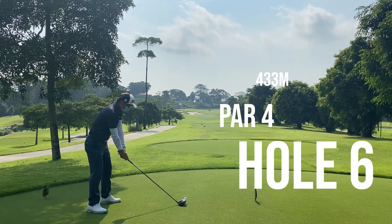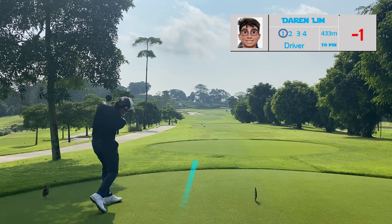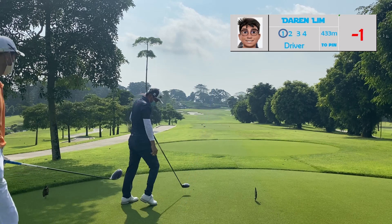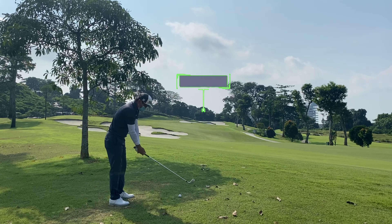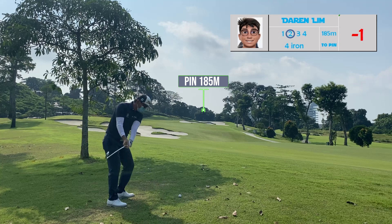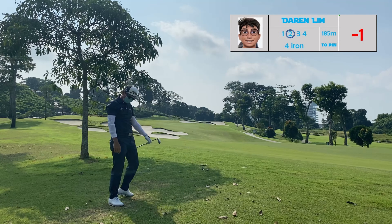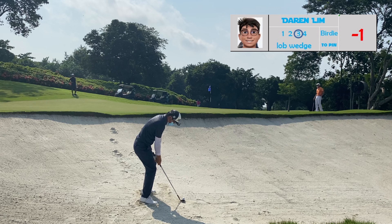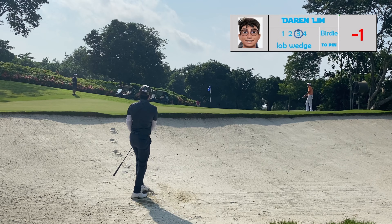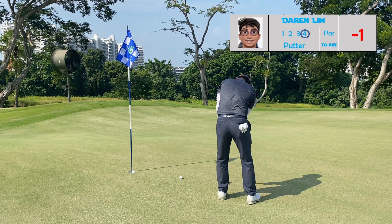Hole six is a new hole — I think they extended it and it's about 433 meters now. On the second shot you'll face an extreme uphill shot. I didn't hit my drive well as I was unsure, leaving me 185 meters to the pin. To carry the front bunker it's about 170 meters, so with a four iron I should be able to carry it. However, not everything goes to plan — didn't hit it well and the ball ended up in the bunker. The pin is tucked at the back, the ball is sitting well. With a lob wedge I blasted it up in the air, got it close, and saved par.